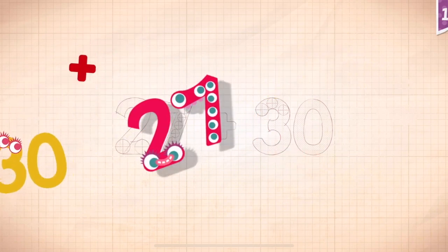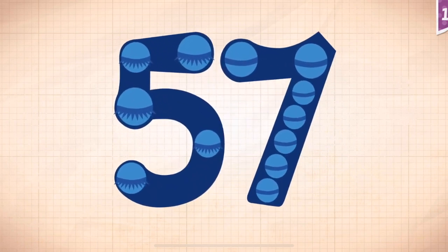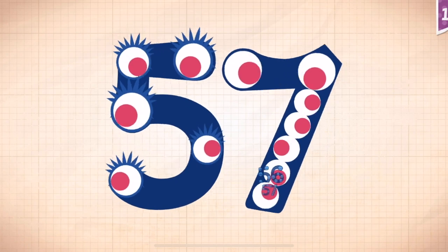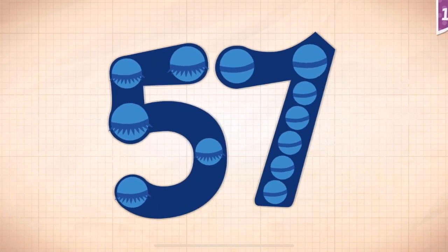20, 27 plus 30, 27 plus 30 equals 57. Touch the monster: 10, 20, 30, 40, 50, 51, 52, 53, 54, 55, 56. Yay! 57!